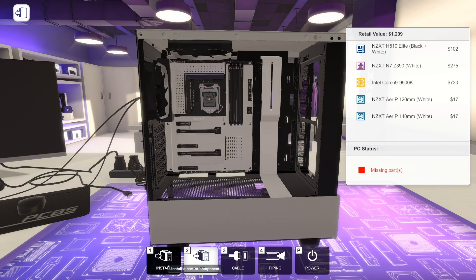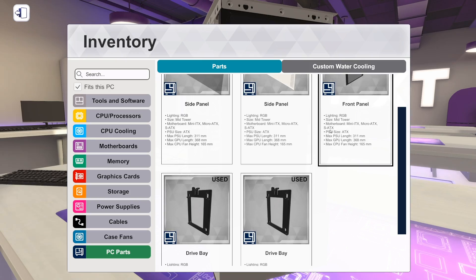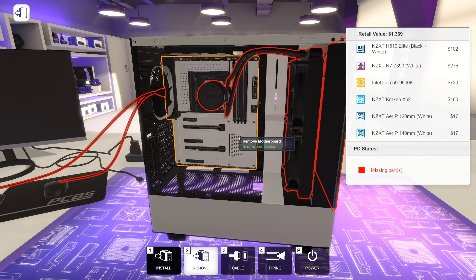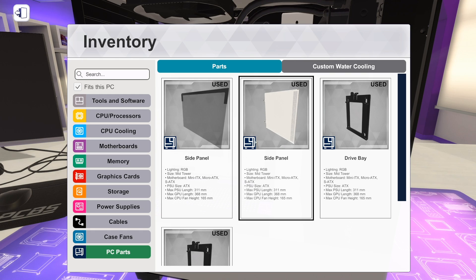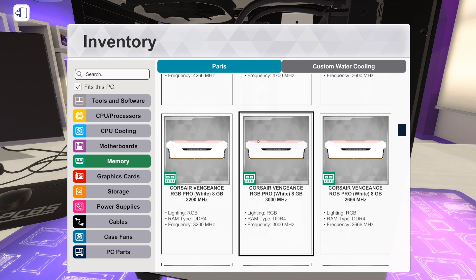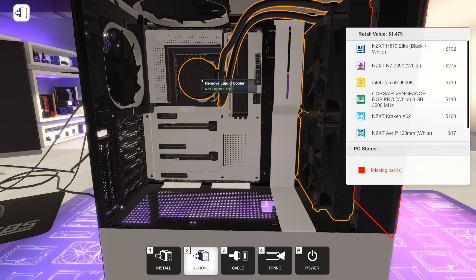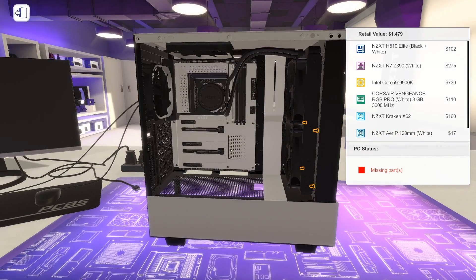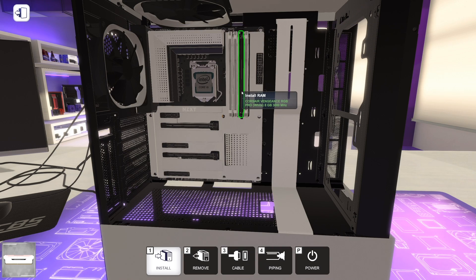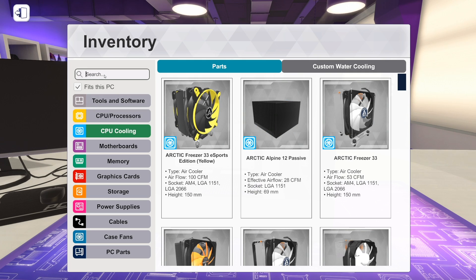Ooh boy. Here we go. Good stuff. No dust filter in front? For real. Weird — wait, no dust filter? Really? That seems wrong. My S340 non-elite has a dust filter on the front in real life. Got my thermal paste again. ZXT. Okay, for real here.